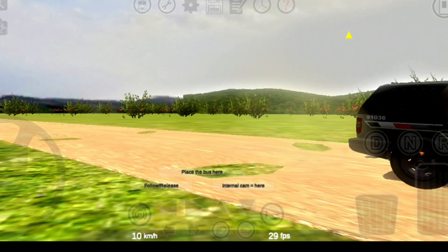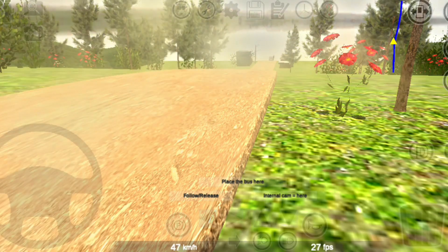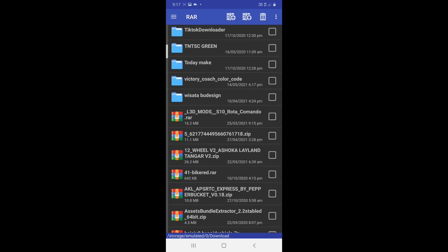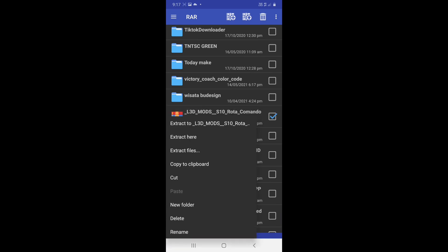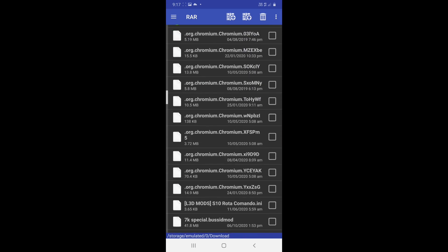There is a link in the description. This mode will download and add it to the game. Click the link and share it if you want to download it. You can select it in the file, then you can select it in the extractor.